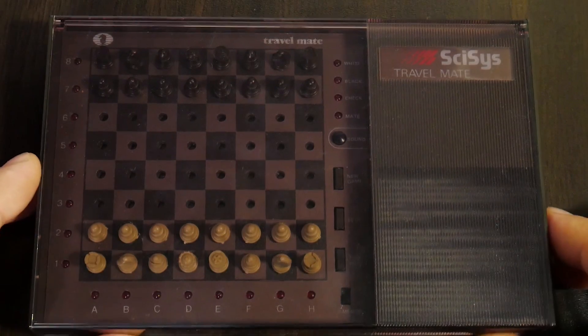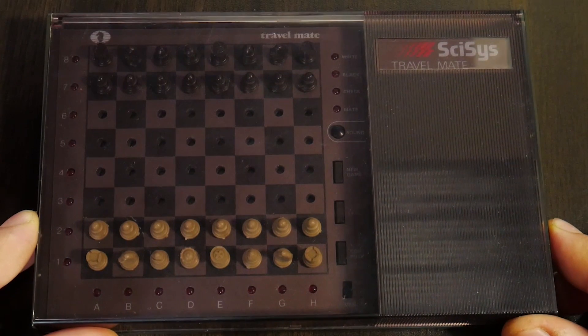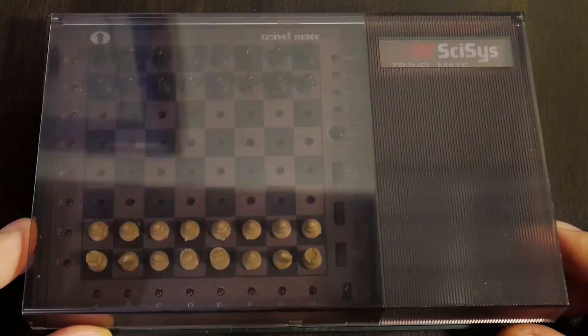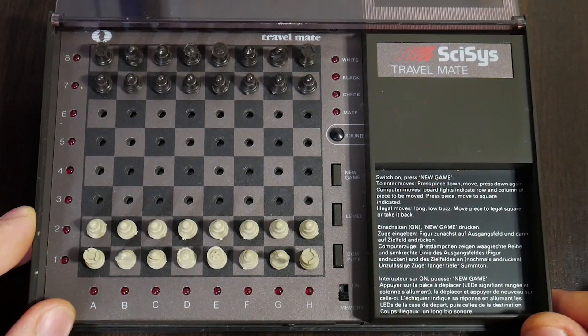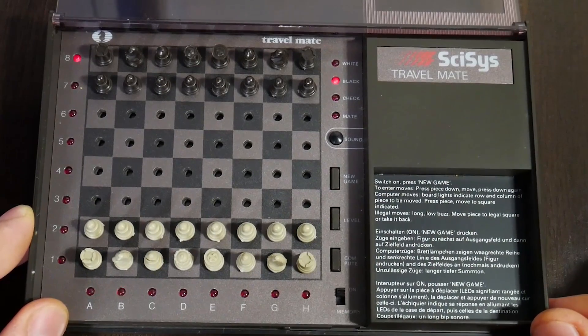Good day, dear chess lovers! Surin here. As you can see right now, on my table is lying another vintage chess computer, which is the Cyces Travelmate, produced in 1983. On SpecialsMind.com you can read everything you need to know about this computer. Meanwhile, I want to play a game of chess against it. Let's turn this on and see how it goes.